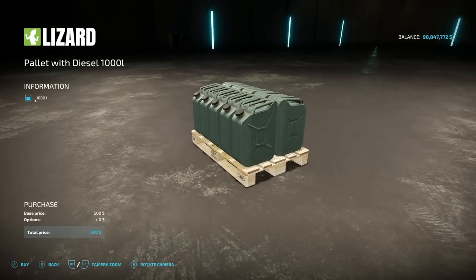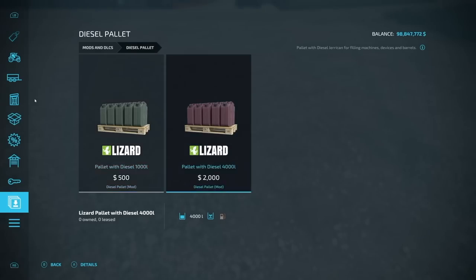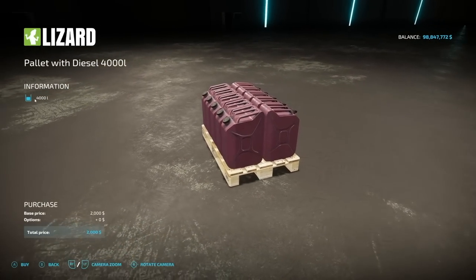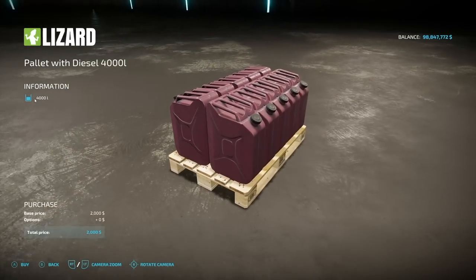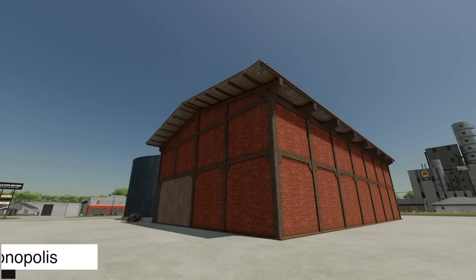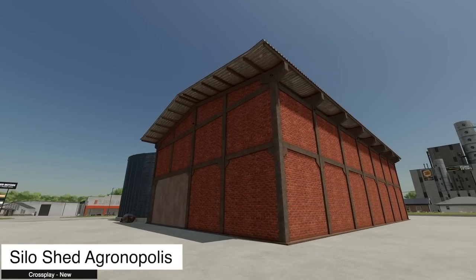And some placeables as well — we also have some pallets. There's a diesel pallet at 1000 liters and another diesel pallet at 4000 liters, priced at 500 and 2000 in-game currency respectively. Very cool.